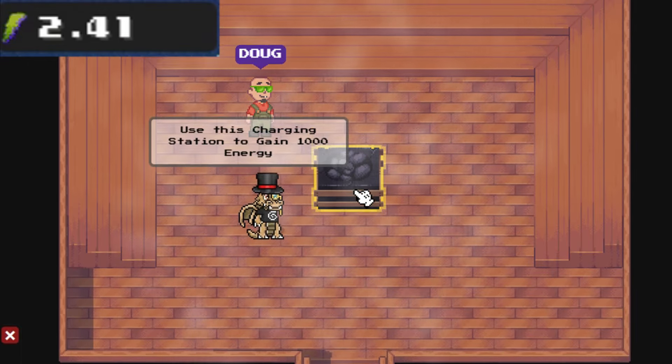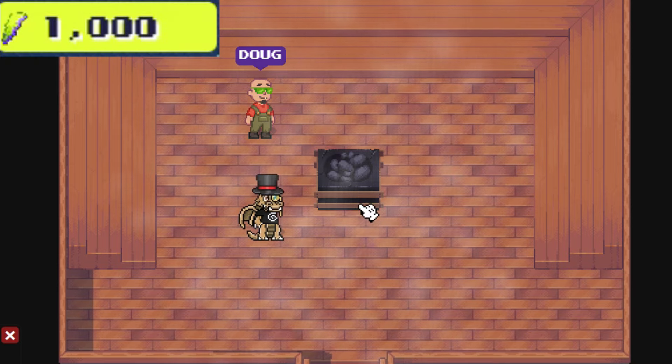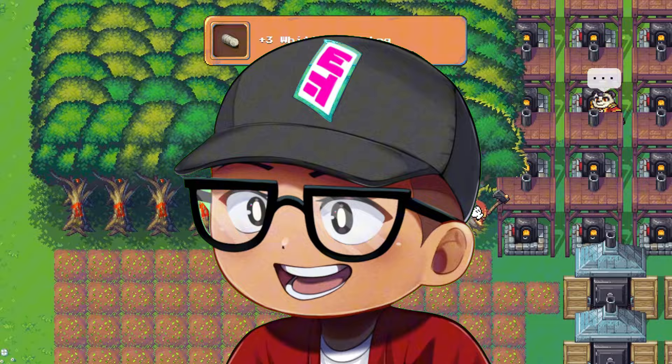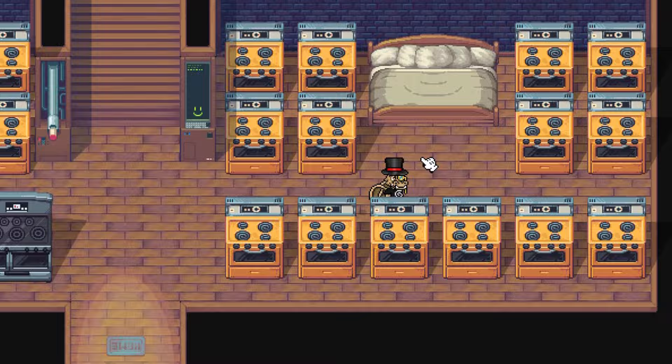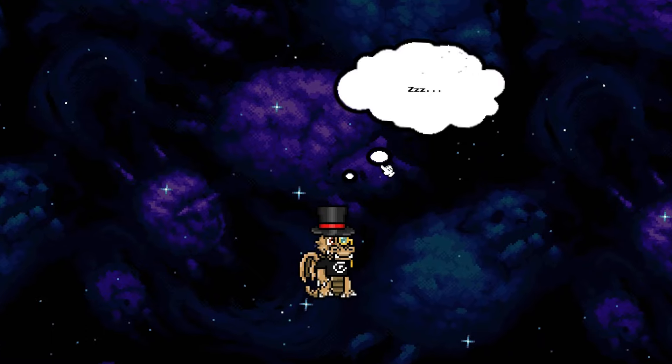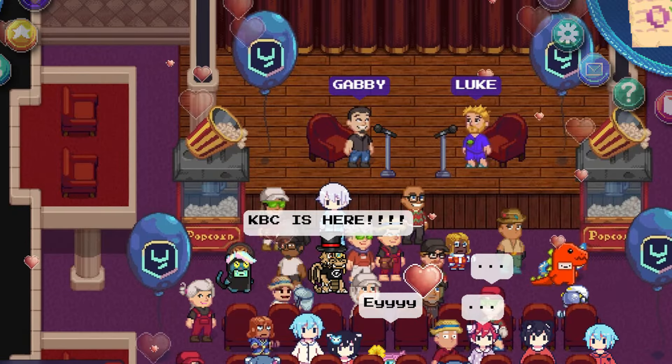If you're a VIP, you can go ahead to the VIP lounge and get 1000 energy every 6 hours. You can also get some energy from consuming wines, eating foods, taking a nap inside your farmhouse, and joining energy parties.